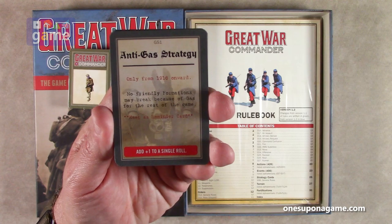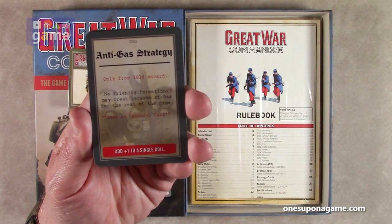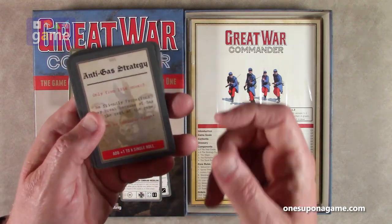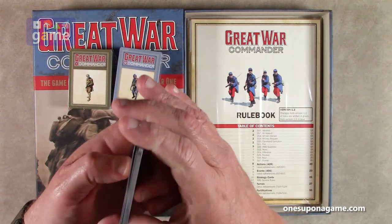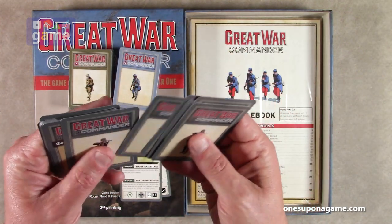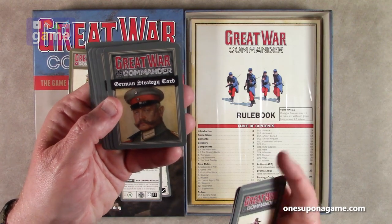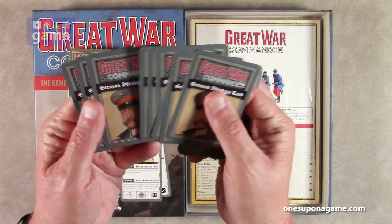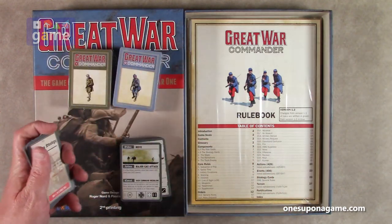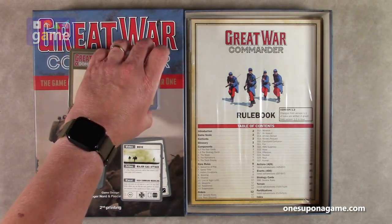The German ones — anti-gas strategy, only from 1916. No friendly formations may break because of gas for the rest of the game. Keep as a reminder card, and you can add plus one to a single roll. So there are some German strategy cards — nine German strategy cards. I'm assuming you're going to have some of those in each of the other decks as well.